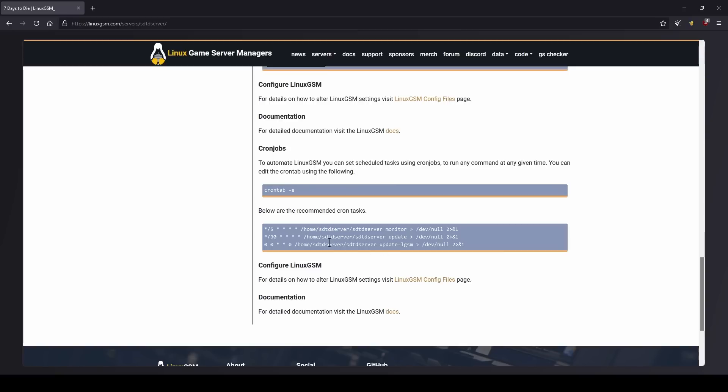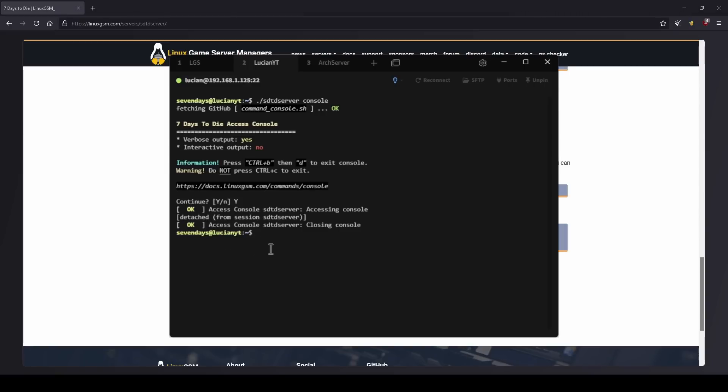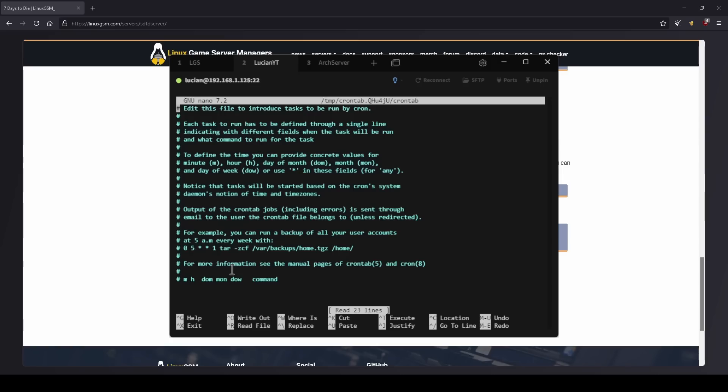There are also cron jobs you can set up for automated tasks. For example, you want the monitor command set up so that if the server ever goes down it automatically comes back up. Let me show you that quickly. Go back to your server and run: crontab -e, then select nano as the editor — option 1 — and hit Enter. Scroll down to the very bottom using your arrow keys.